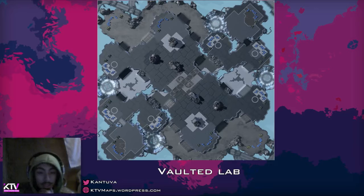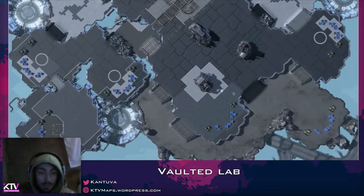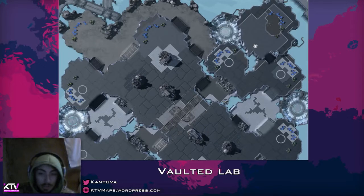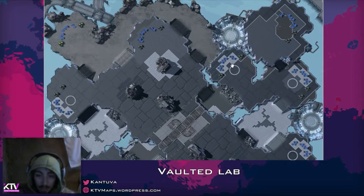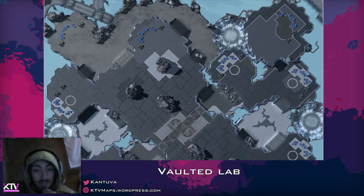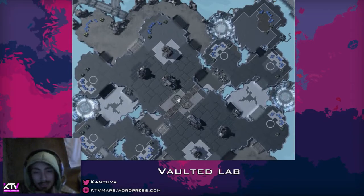I really find the third bases in the map itself to be quite cool with the debris and such. But at the same time, it suffers from execution issues, because even when the third bases are kind of interesting, they have this low ground right beside them, which basically denies any use of the base because of the harassment that could happen — even Stalkers can basically reach the mineral line. And that is clearly a problem for a more balanced setup, such as Ladder.